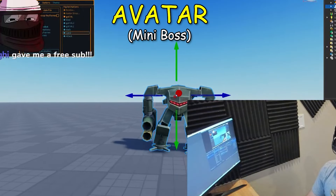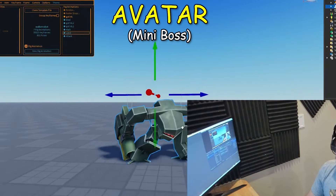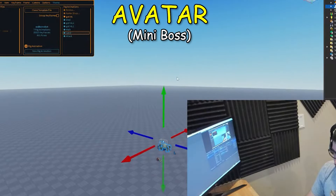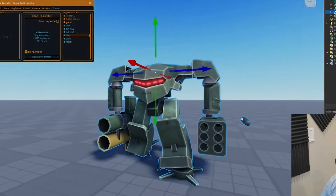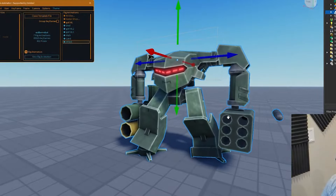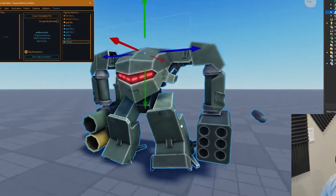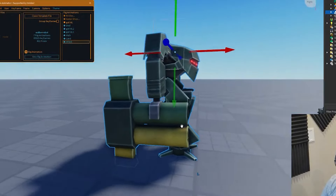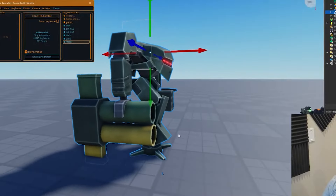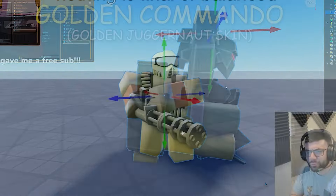Here is one of the mini bosses. There are 4 mini bosses in the Endless mode. This is the Avatar, which will literally come from the air and kill your towers very easily because it spawns in the back — not at the entrance. It will jump from the air and come to the battlefield and destroy your towers.